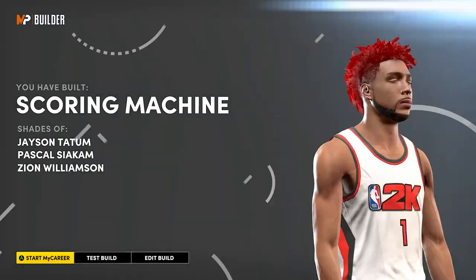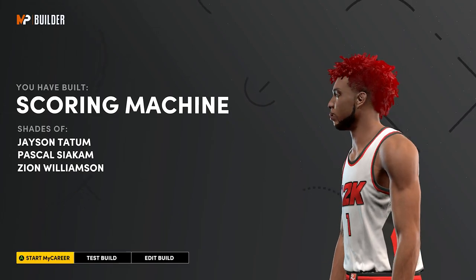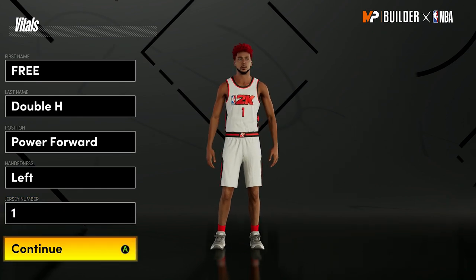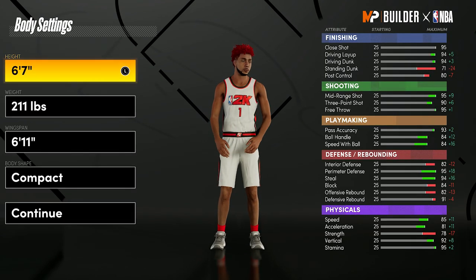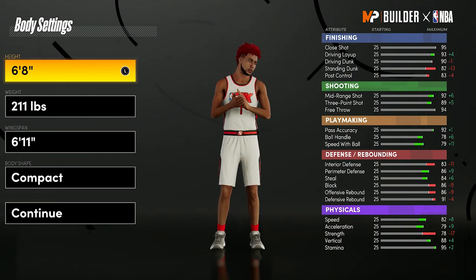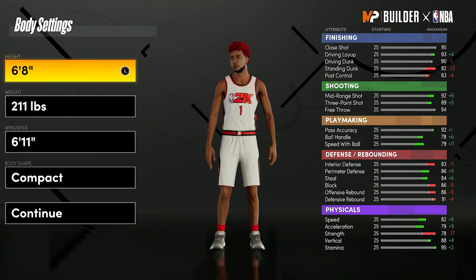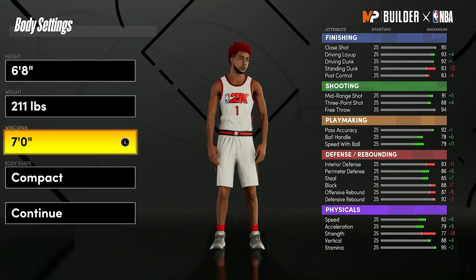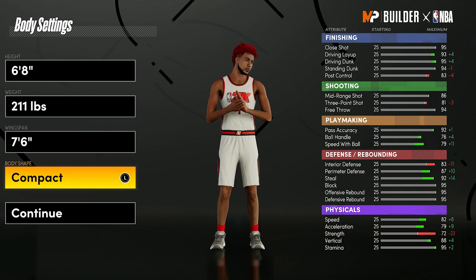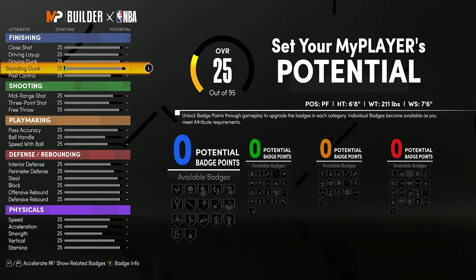Now I'm going to show two other ISO builds. The second build is also going to be a power forward — all these builds are power forwards. This one is going to be 6'8" and it gets 90 badges. Go 211 pounds with max wingspan — 7'6" wingspan. I go compact every single time. Having a 7'6" wingspan on this player is going to be ridiculous.